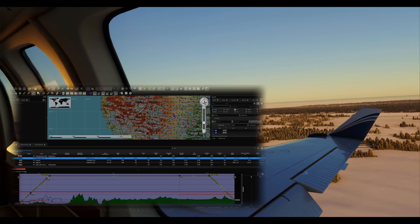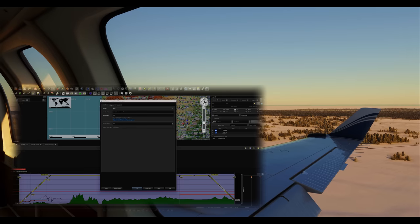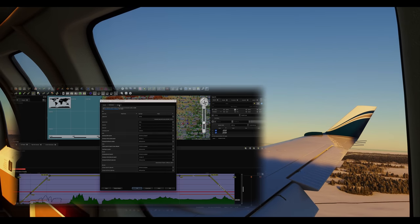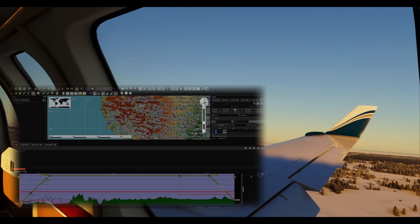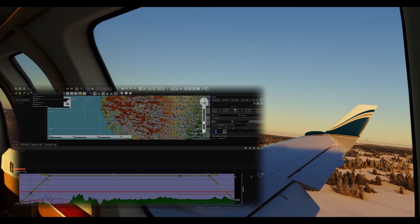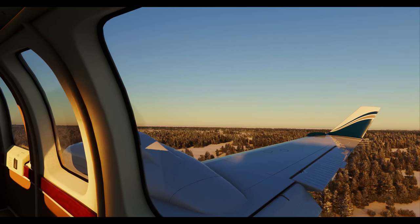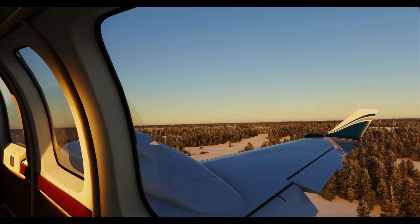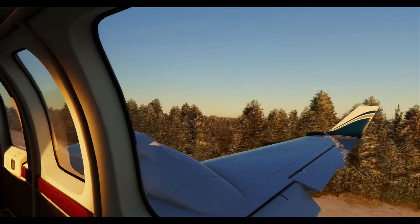Little Nav Map even has its own internal web server. Now you can track your flight from the comfort of anywhere really. Worry not, Little Nav Map is as light as a feather on your system resources. It won't transform your PC into a miniature oven. So what are you waiting for? Grab your pilot's hat, put on your aviators, and join everyone else in the clouds with Little Nav Map. Promise it's more fun than getting lost.